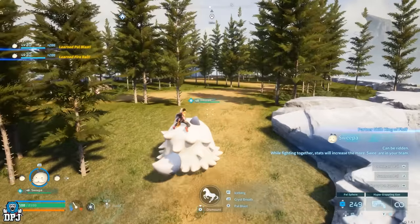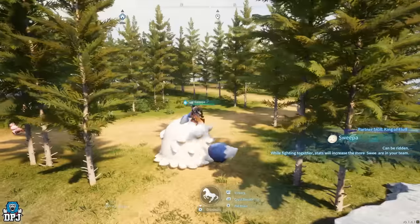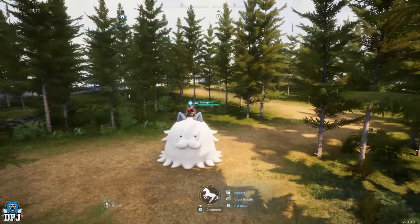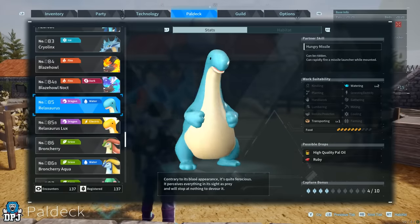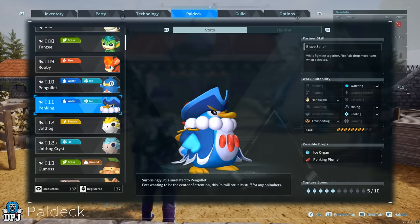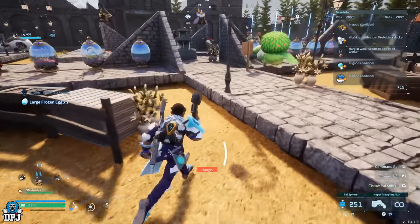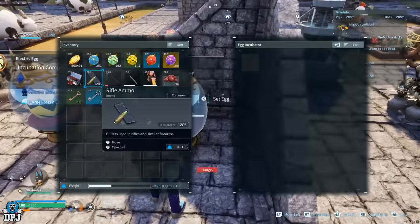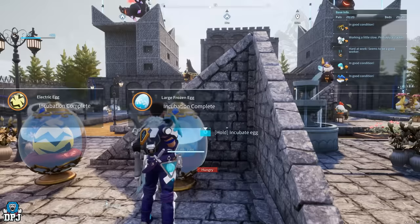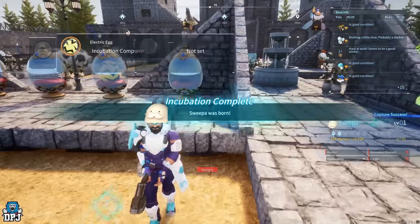Now we're going to move on to Sweeper. If you don't know about Sweeper, it's unbelievable. Sweeper, when paired with Sweeze, is kind of OP. Simply breed together Relaxorus and Penking — this will give you Sweeper. If you have Sweeper in your party as your main with the saddle, and you have a party full of Sweeze, he becomes super OP because they raise his attack and defense stats. Sweeper is one many people have slept on, but he's definitely one of the best pals in the game you can get early on.